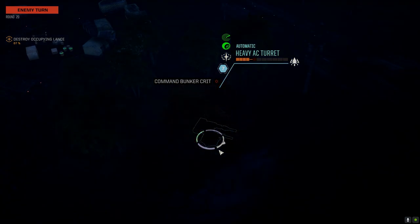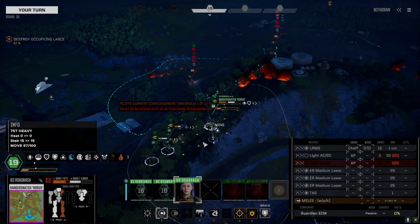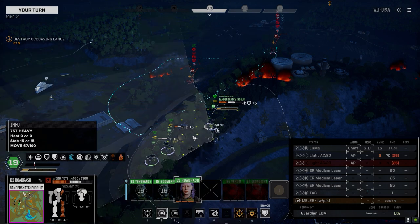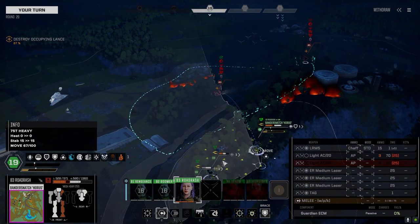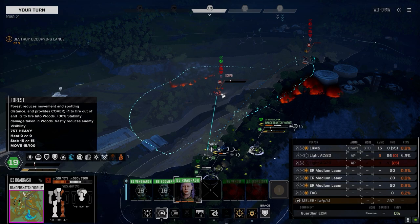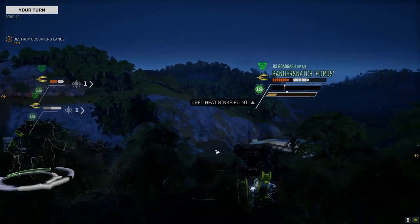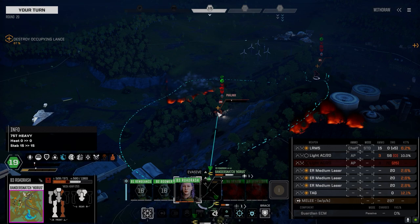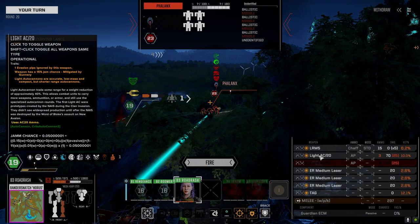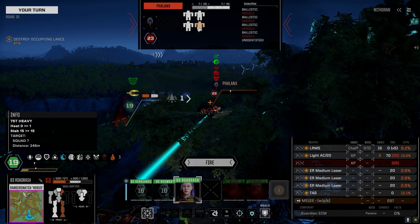I wonder if I could technically lead those guys over to that base. What in God's name dictates them having that much evasion? They barely even move, they just kind of walk along. What - I can't see them? I can see them just fine. 25 internals - it might get a kill. If we hit with that it should kill one in theory.